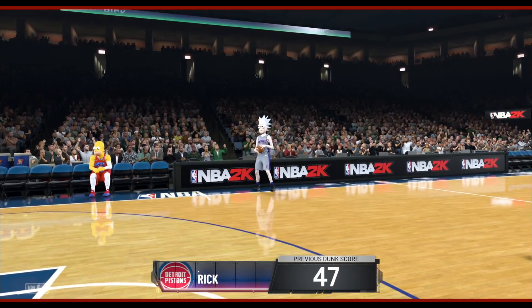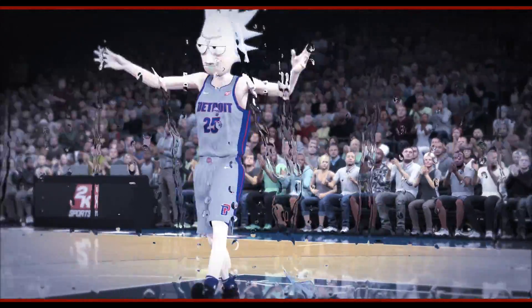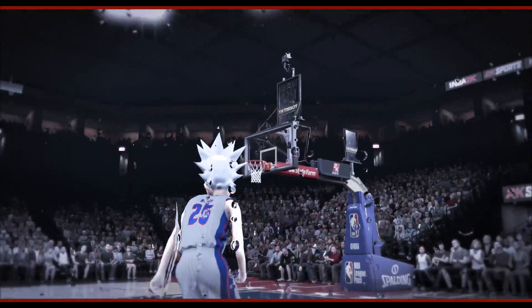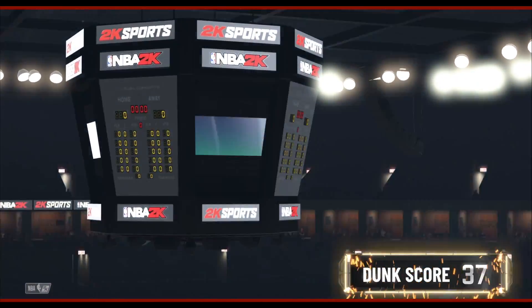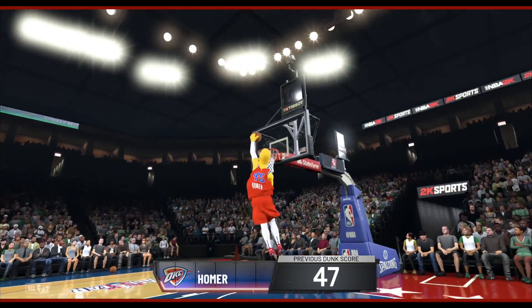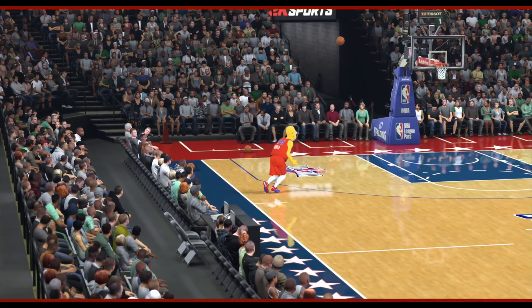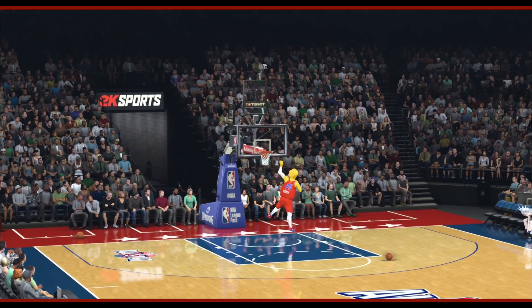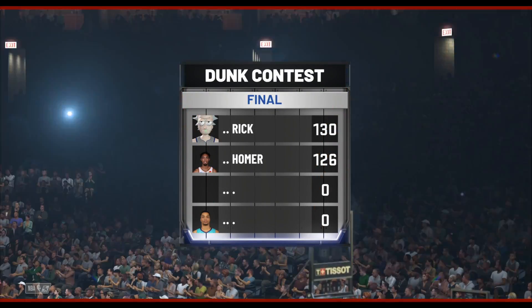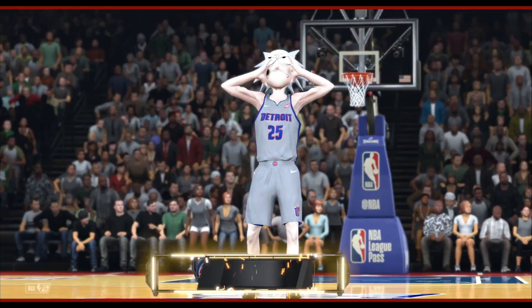Rick, got to pull out something tough — just close it out strong. We basically already saw that dunk. There's no way 2K is going to reward you for copying your own dunk all over again. Homer, got to get another 47 and you're good — but that's not going to do it. It's a nice dunk, but not a 47-worthy slam. And with that, Rick is our winner for the second round. 130 to 126 — it is now time to move on to the third round.